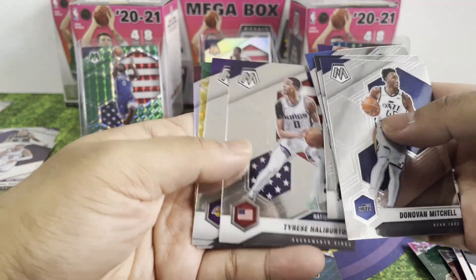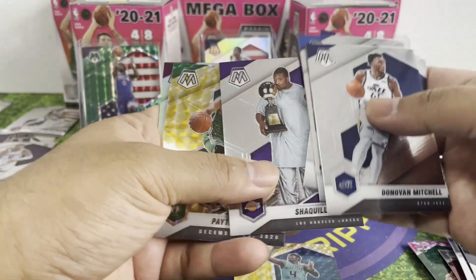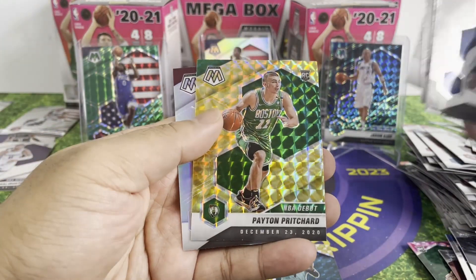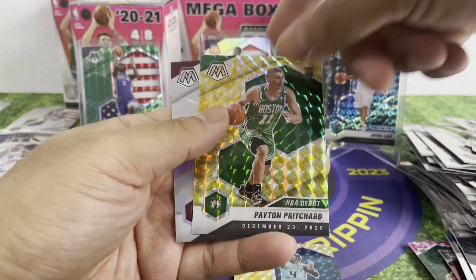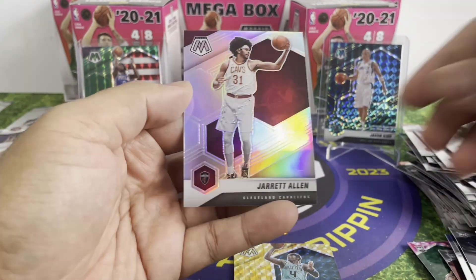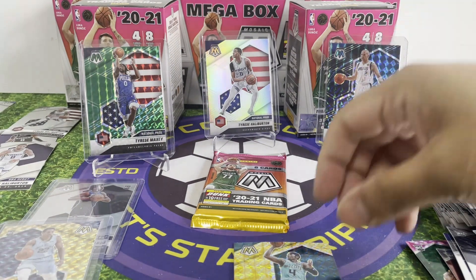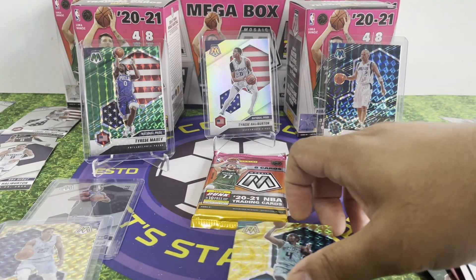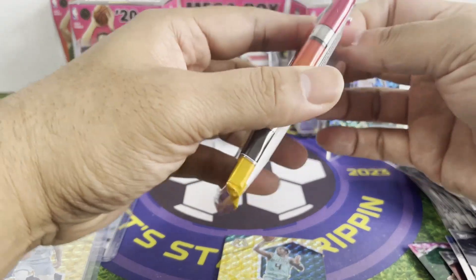Tyrese Haliburton again! All right, Payton Pritchard rookie. Jared Allen on the — silver. Let's see. Last one.